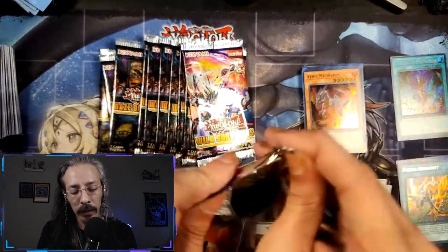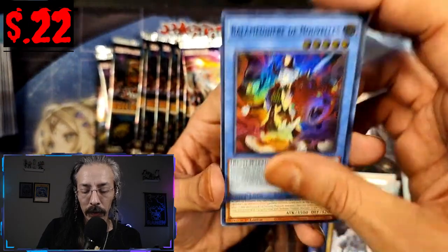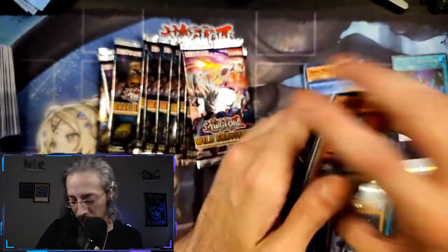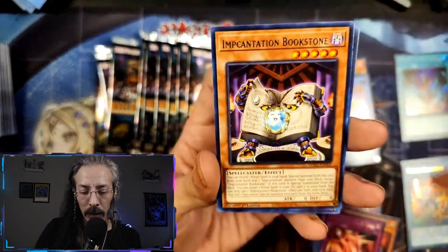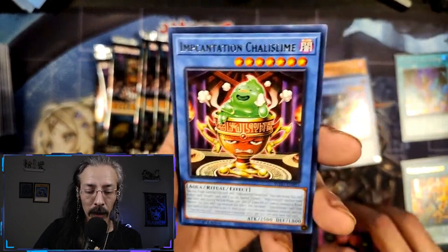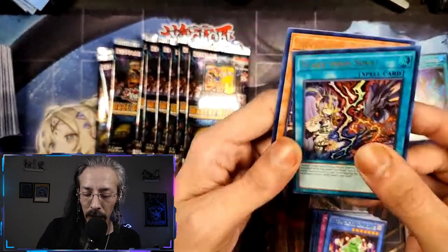Man, outside of that Tokusano, it's not looking good so far — might have to go get some more packs. Double Evolution Pill, Prostasaurus, Balumonier de Novellus, Ultimate Conductor Tyranno, and Eradicator Epidemic — I didn't say it's a good card, it's a fun card. Vanquish Soul Calamity Caesar again, Impcantation Book Stone, Deck Devastation Virus — another fun but not necessarily good card. We have an ultra rare Stake Your Soul on the last pack of the Wild Survivors — hey, at least it gave us one ultra, can't be too upset about that.